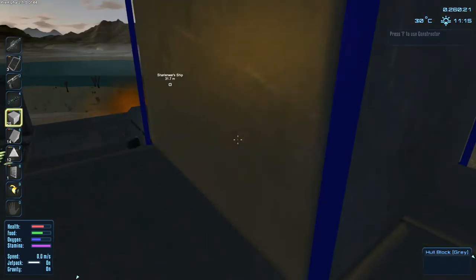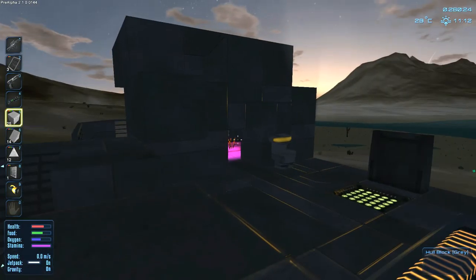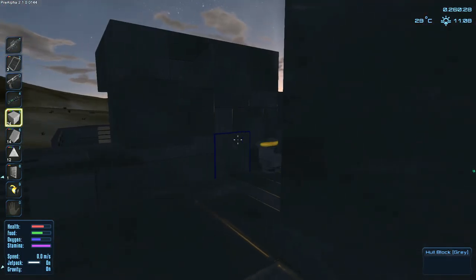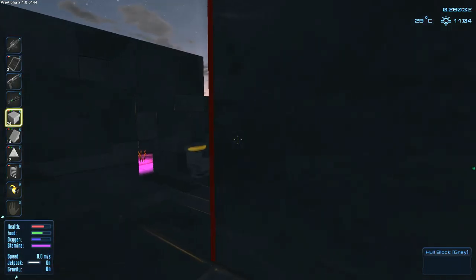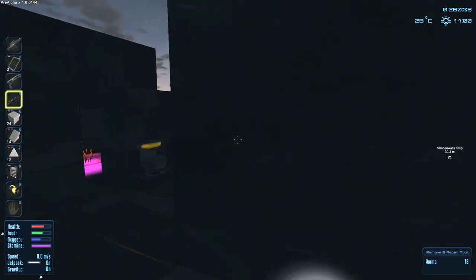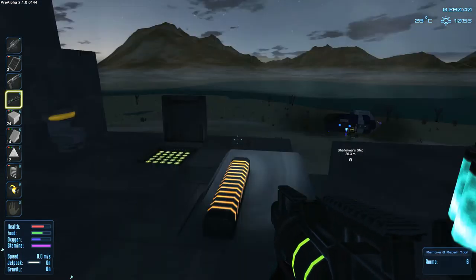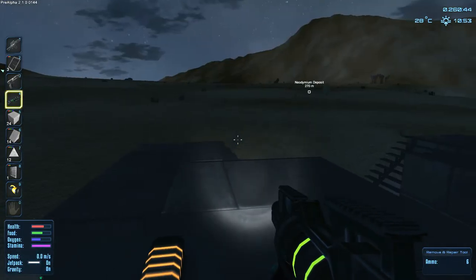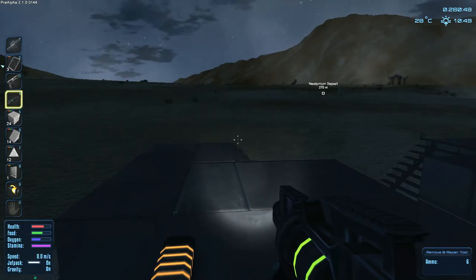Which means that this one here - same story, put it like that. I don't know if these would be the right blocks - let's pick the angled blocks instead. Let's remove this. Okay so let's pick the angle blocks so that we're on the inside of this main chamber here.